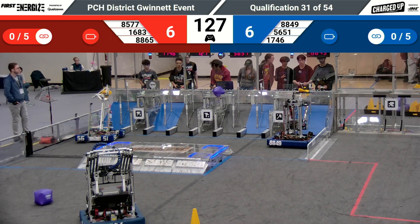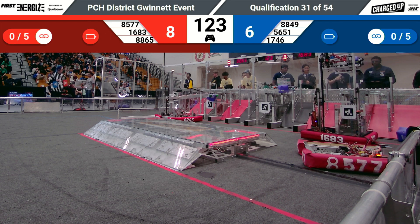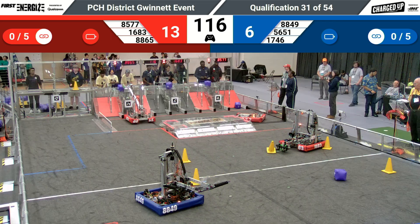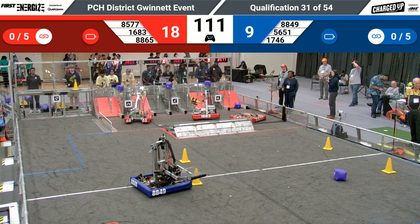16-83, the Techno Titans with a cube in their possession. 88-65, their alliance partner scoring on the platform — high for five points. Both alliance members scored, 10 points there for the Red Alliance in quick succession.